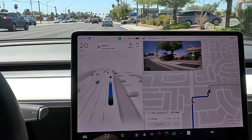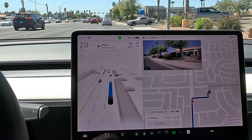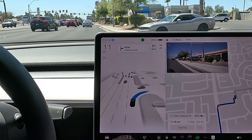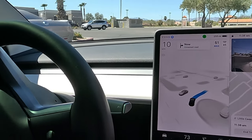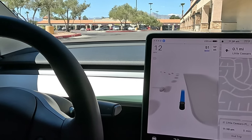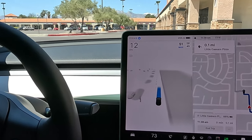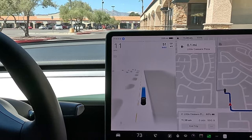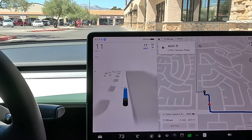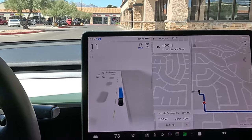Kind of slow to creep back up to speed. Turning in — super slow. The Little Caesars is over on the left side and we're doing about 12 miles an hour through this parking lot. I like this speed — we do have the max set at 17 mph currently.